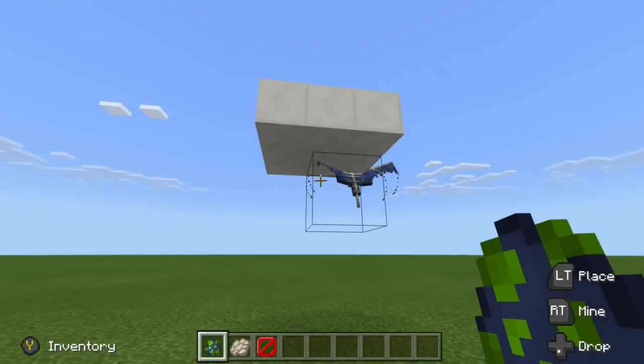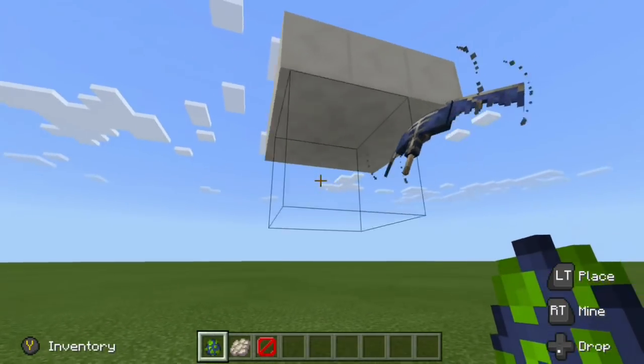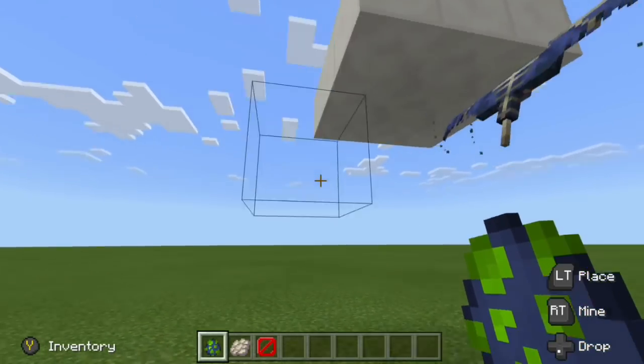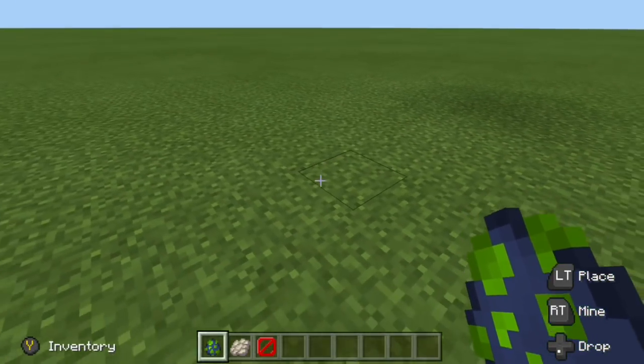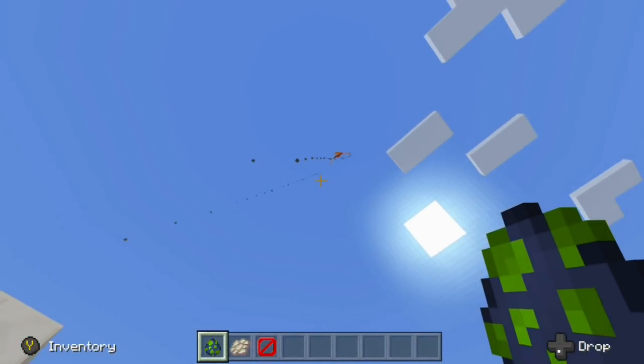Right here I do have a Phantom that is trapped. I don't know why the Phantom is glitched in the corner right now — that's very interesting. I would spawn one, but it's just going to turn into a crispy critter. They actually fly up very high.